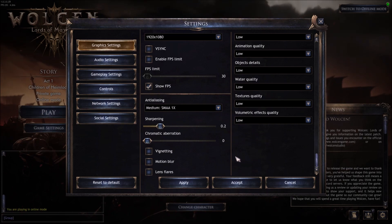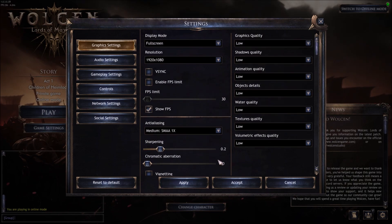Sharpening: I don't touch it, but you can increase it a little if you want — it won't affect your FPS. Chromatic aberration: I put this one at 0. Vignetting, motion blur, and lens flare: uncheck all those options. You will gain about 3 FPS mostly because of the lens flare. Motion blur won't really give you more FPS — and it's a bit odd that they added motion blur to this game, since it's usually an effect seen in first-person shooters.